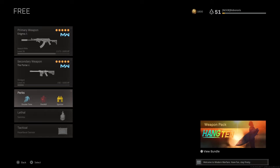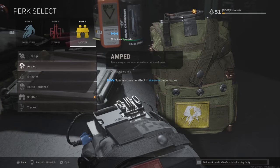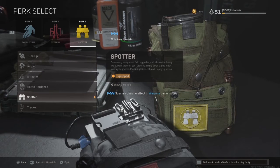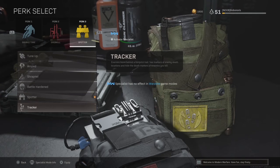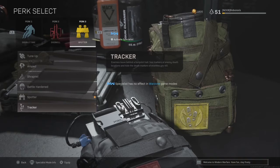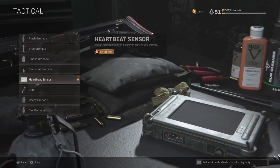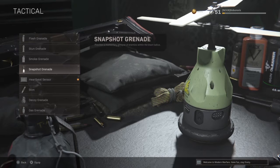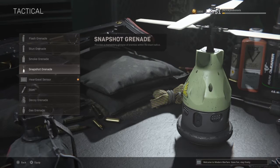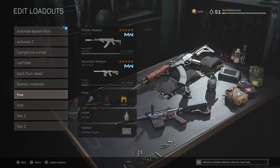Now we're going to run the standard perks: EOD, Overkill, and something a bit different for our third perk — Spotter. You can run Amped if the swap speed feels too slow, but with the small shotgun it's pretty good, and Spotter in this game mode will definitely come in clutch. I also recommend Tracker because you can see enemy footprints, especially in close quarters — if an enemy tries to run, you can follow them. We're running the standard Semtex and Heartbeat Sensor. You can also run stun grenades and snapshot grenades — very slept-on but really good. That's our class for both of these videos. Watch till the end, please.